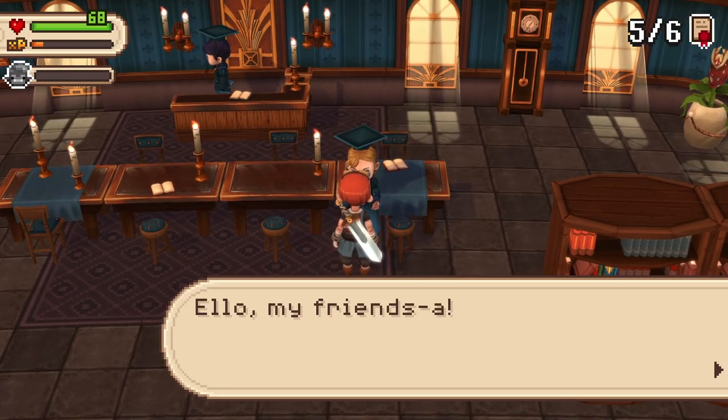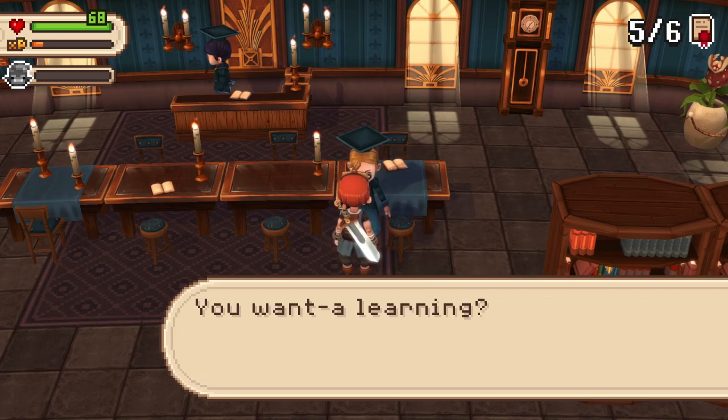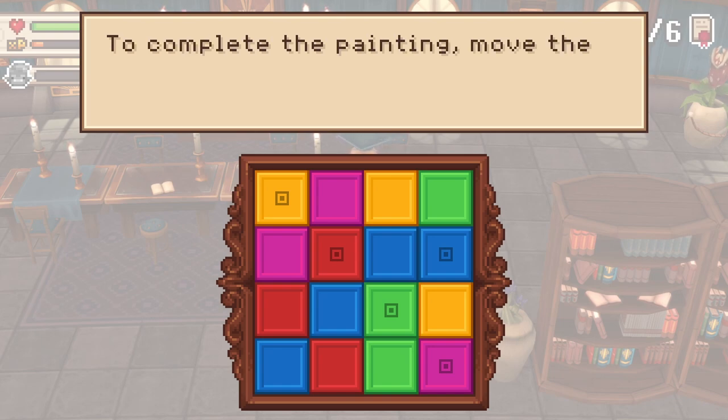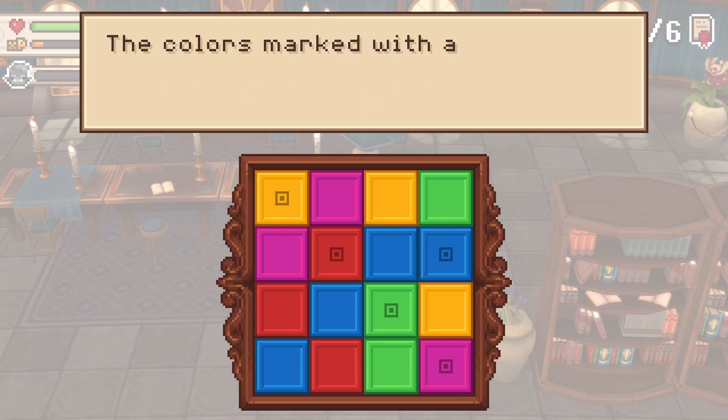Hello, my friends. It's a pleasure that I explain you classic paintings. You want learning? Thank you, my friends. Painting Classica. To complete the painting, move the colors so that no glow appears twice on the same line or column. The colors marked with a dot cannot be moved.